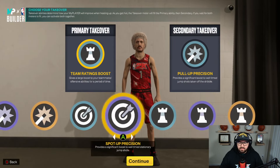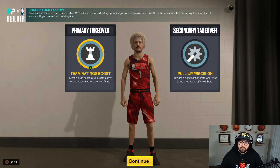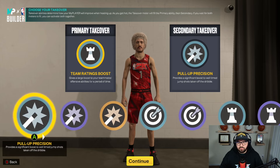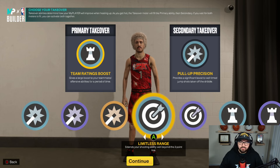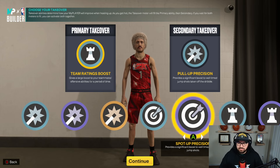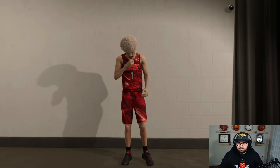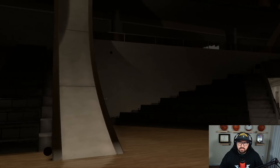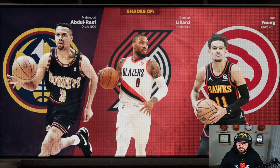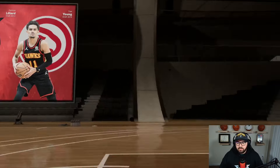Here's all the playmaking takeover badges it gets. I suggest doing the playmaking one first — I think it makes you more of a threat if you're with a team. If you play by yourself, definitely look to do pull up, maybe even add in the limitless range so your hall of fame limitless range is in there — it just makes you able to shoot pretty much from anywhere. I'm going to leave this as my takeover setup and then we'll go to the player comparison screen to see what players the build is actually called — it's a shot creator.